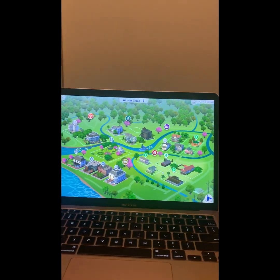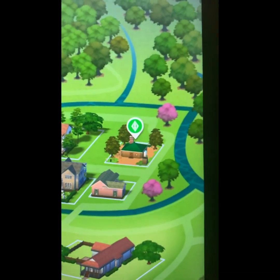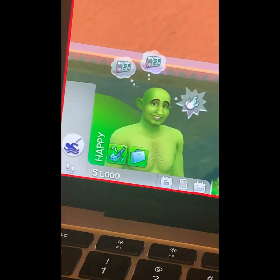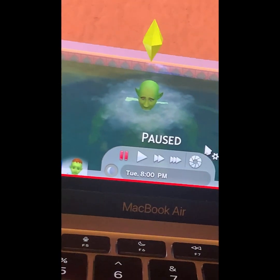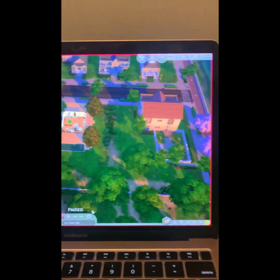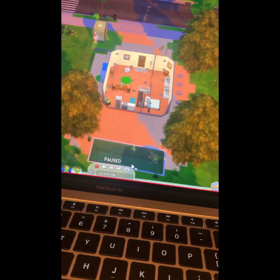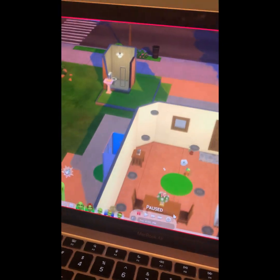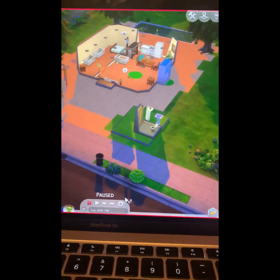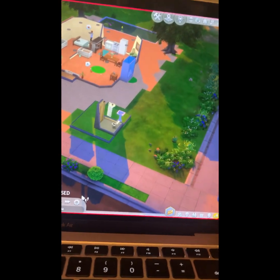First we're going to look at Shrek's house. So this is the house - that's Shrek, there he is. I'm going to zoom out so you can see. That's his toilet.